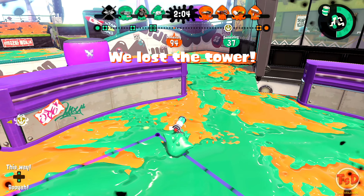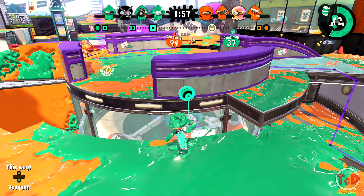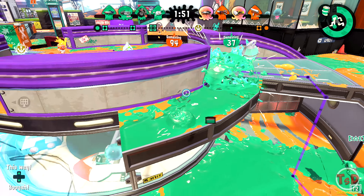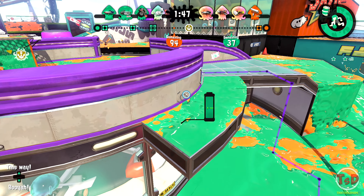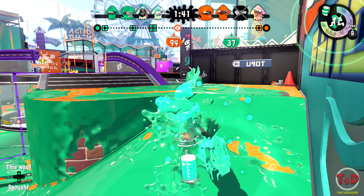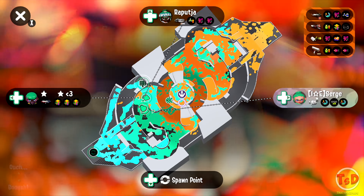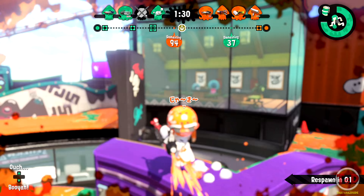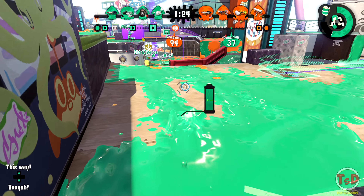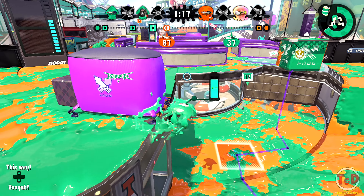I'm going to use this beacon and probably just pounce on this guy — oh wait, it's a Heavy Splatling, so he didn't move as fast as I thought. Just back up. I'm pretty sure this Carbon is going to go from the top right here — he's already here. I was hoping to use my splashdown and survive the Booyah Bomb. There's a point in time where you can actually splashdown and survive a Booyah Bomb — the Booyah Bomb has to land on the floor as soon as you pop your splashdown. Unfortunately, that didn't go in my favour.